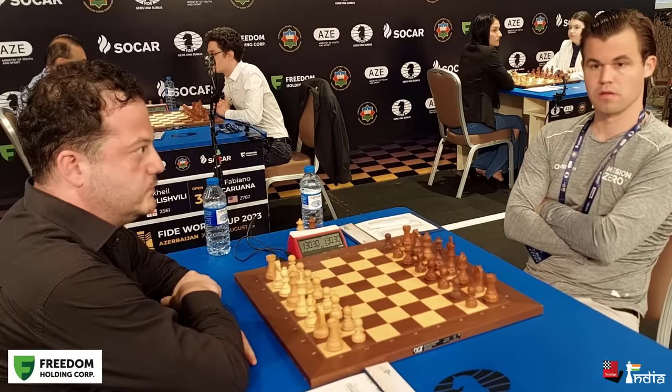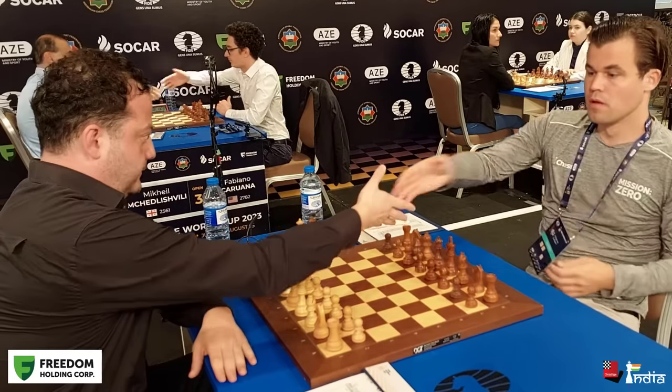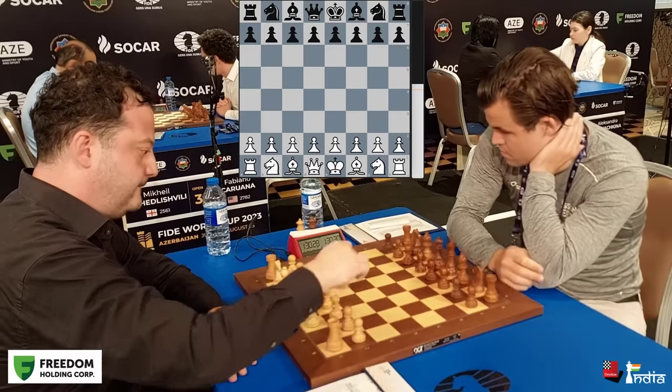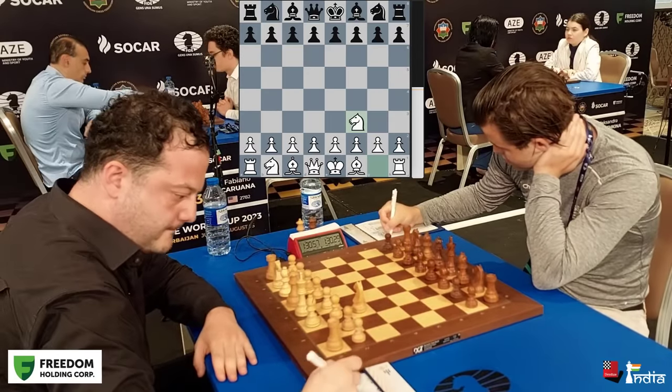In this commentary, we will be breaking down the moves of both players. Levan has the white pieces and begins with knight to f3.